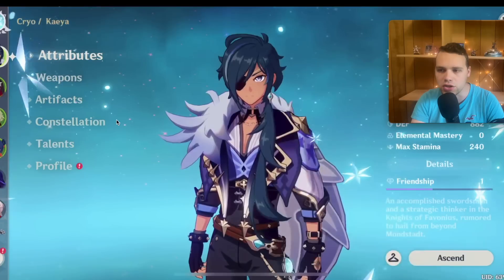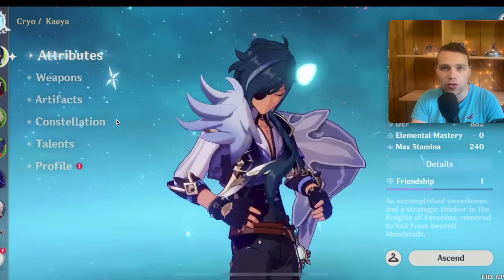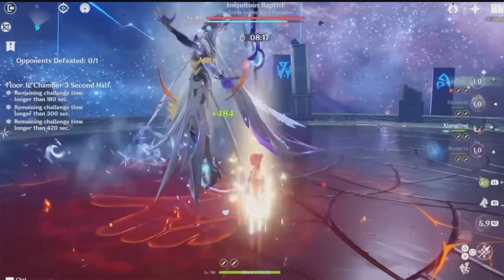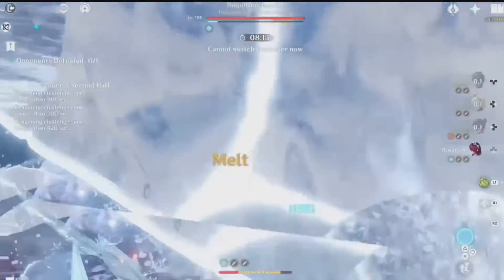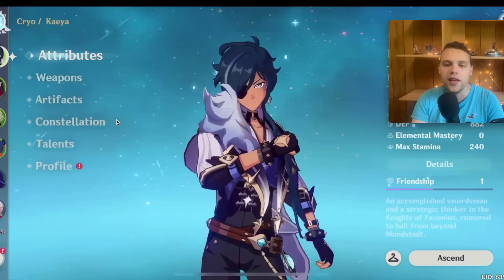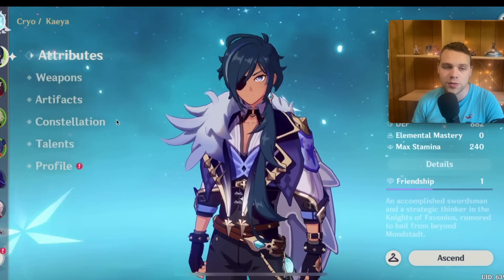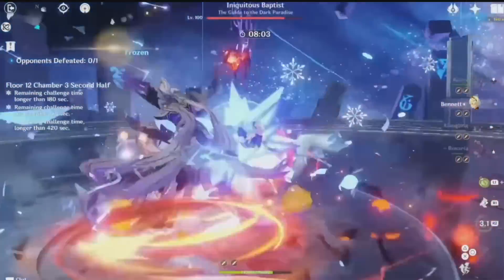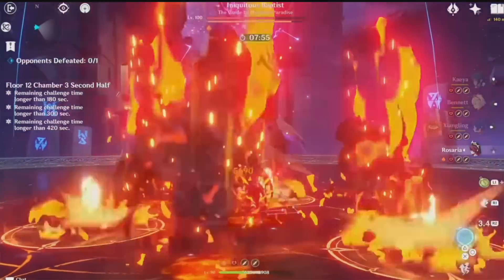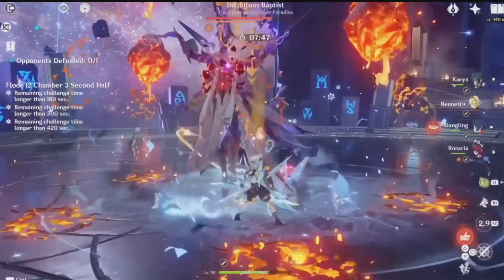Cryo units in general don't have a lot of value for free-to-plays right now, so I wouldn't specifically try to invest in any cryo unit — whether it's Rosaria, Kaeya, or even Ayaka. Freeze is just not what it once was. It could come back in the future, but I don't recommend it from a value standpoint. However, if you love Kaeya, he is strong enough to make work — strong enough to full star the Abyss with reverse melt or freeze. You can do that with him as support or as one of the carries. He's in a decent spot where you can absolutely build him if you love him, and he will full star the Abyss for you.